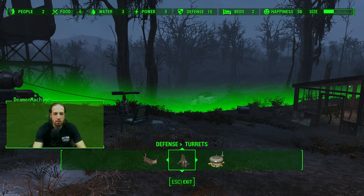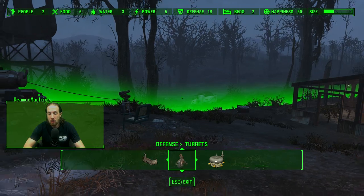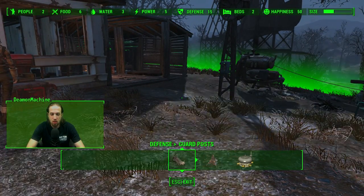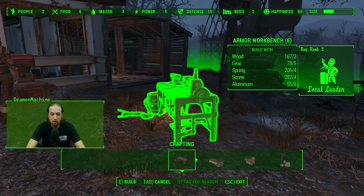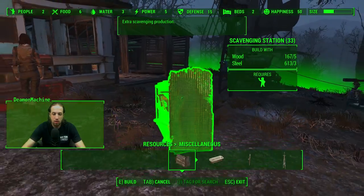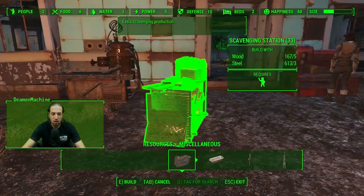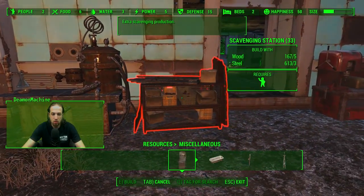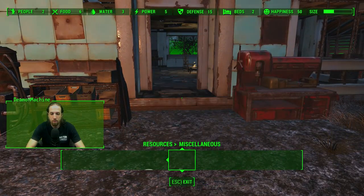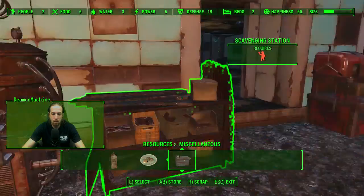But this is enough defense to where this place is happy. I am going to build a scavenging station so that way when more people get here they can do stuff — they can go and collect junk for me. Put the scavenging station right next to the chemistry station.